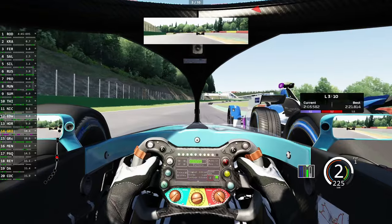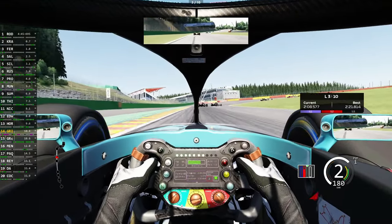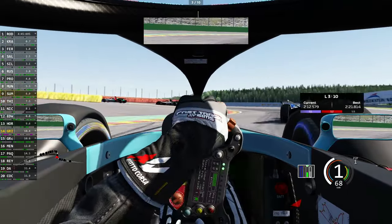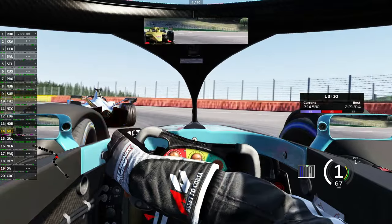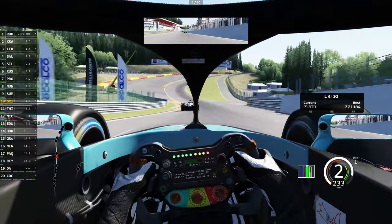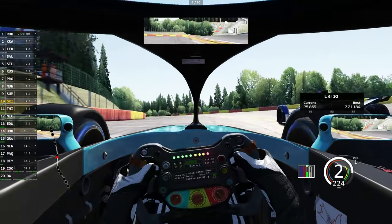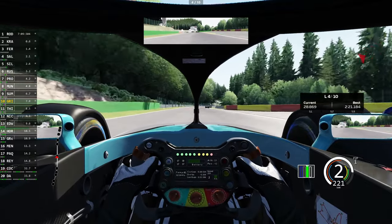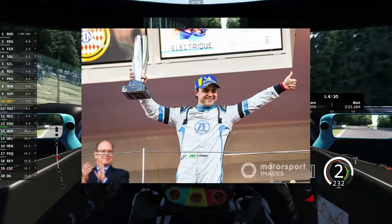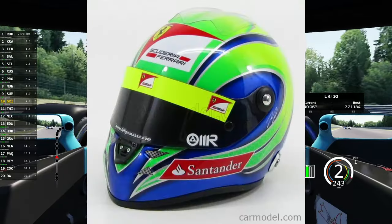We're making a lot of positions now. I just had to brake to avoid him, otherwise I would have been dirty. Almost spun there but I was able to save it. Didn't Felipe Massa race in Formula E once? I saw a green helmet — each time I see a green helmet, it reminds me of Felipe Massa.